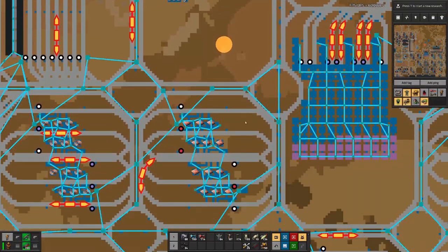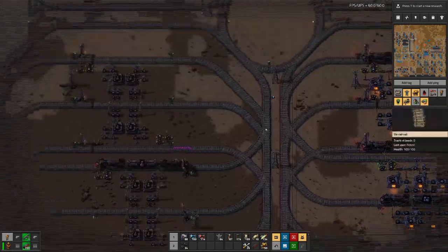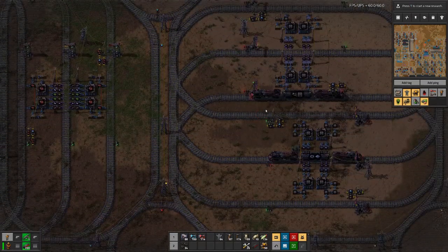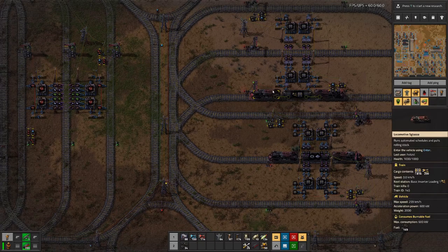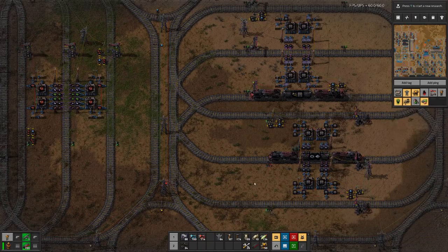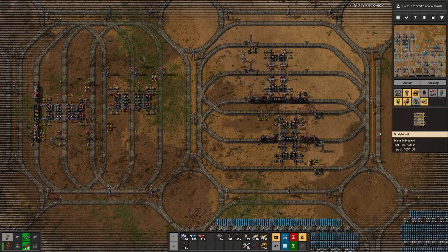But what do we want to optimize? Let's see if we can find an example. We have here a train which is waiting for loading and here we have a train that is unloading. But down here everything is full while up here everything is empty. So the delivery stations or the trains seem to prefer some delivery stations over others.